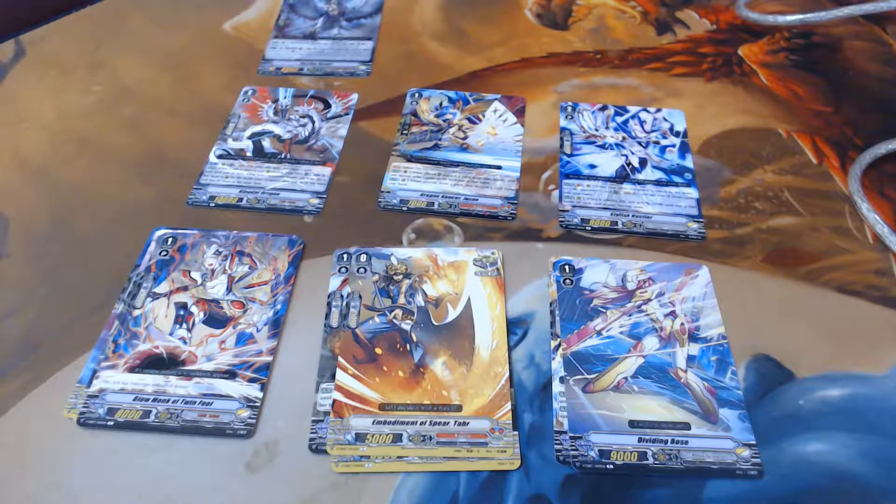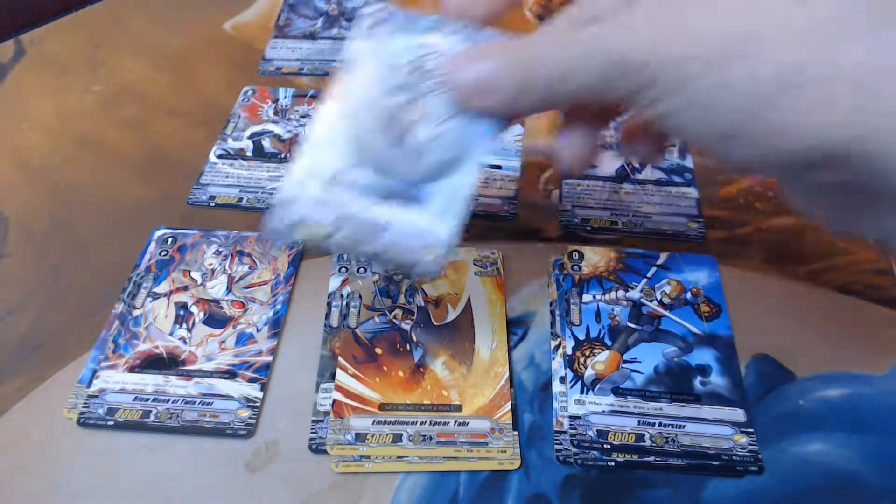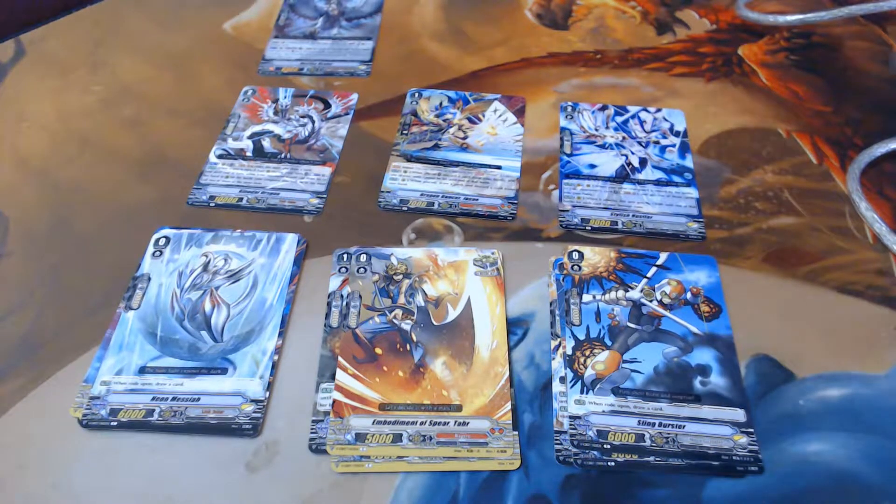I've seen a deck profile that runs Brant and Brant Ringer and Messiah just to get them as locked cards and then unlock them. Oh hold on, I saw something in the back by accident — we got Sling Burster, Neon Messiah, Wyvern Kid Lagra. We got in a row all three of the grade zero starters.